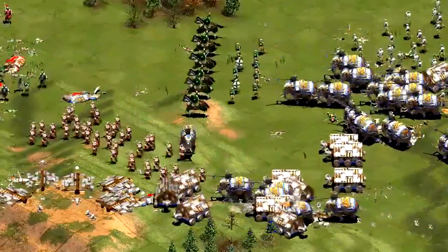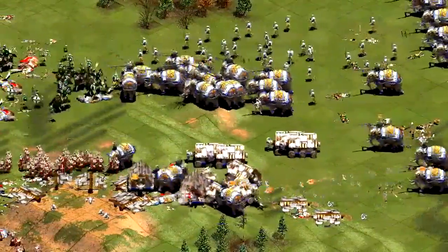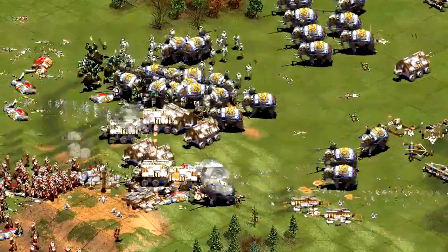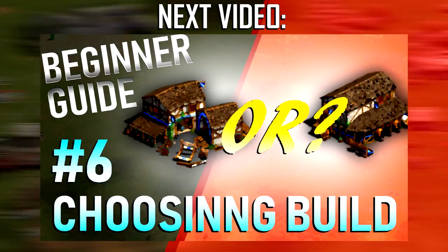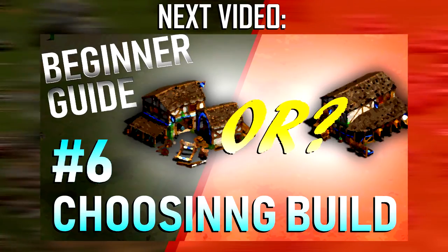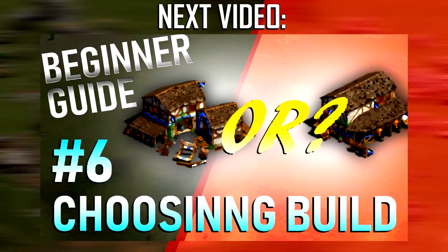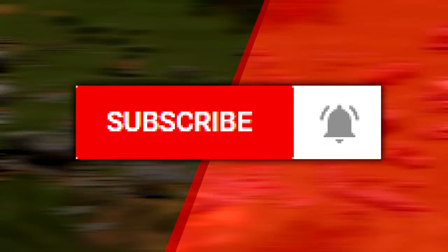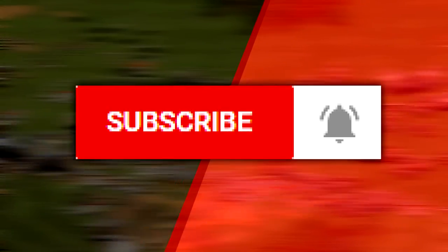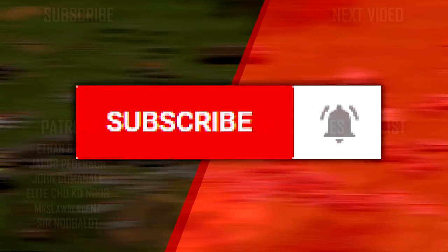I've gone through the strengths and weaknesses of each unit type and given you a somewhat vague understanding of when to make them. The next episode in this series will serve as a follow-up video to this one. I'll teach you how to choose what buildings you make based upon what your civilization is good at, and I'll also show you the order in which you would do this, so make sure to subscribe and get notified when the next episode is published.